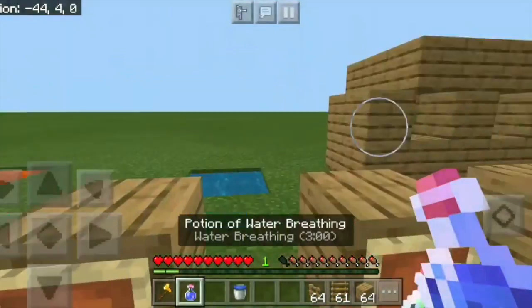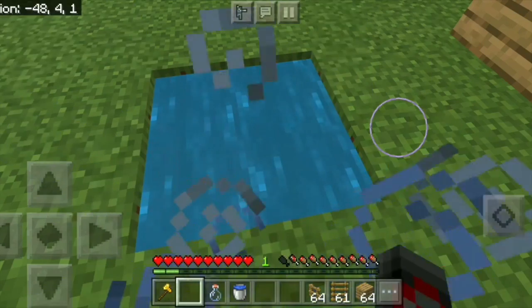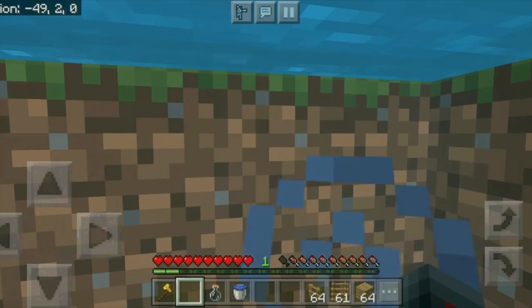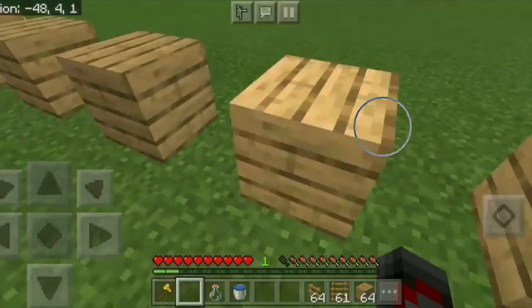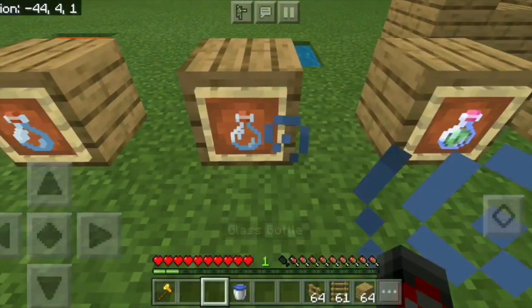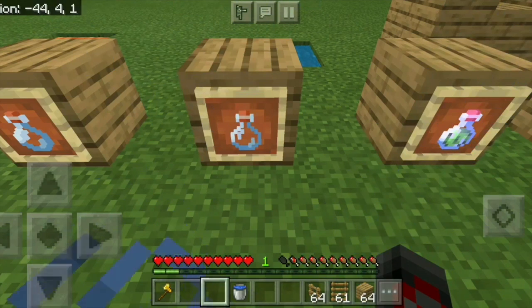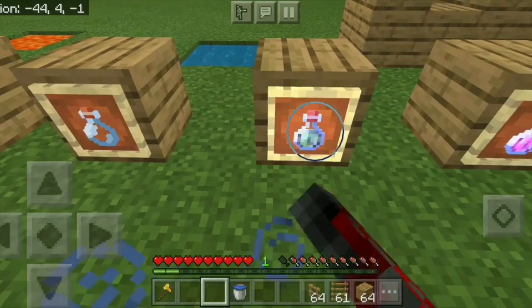Next we have water breathing. You might know that you'll start drowning if you stay in water too long. However, with this potion, there's nothing of a sort happening — you don't even see the bubbles pop up. Water breathing can be useful if you're exploring an underwater ruin, a shipwreck, or even the sea temple, which was added a while back.